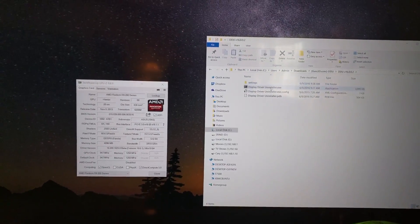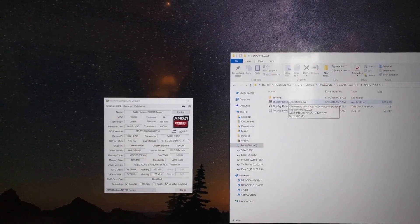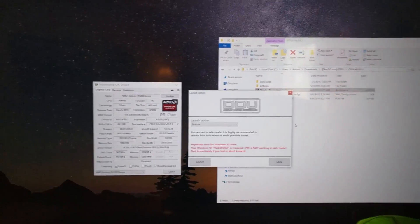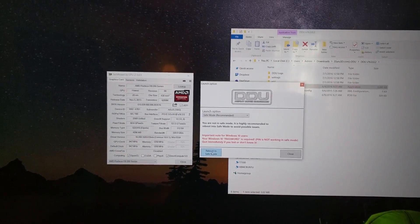What we're going to do first is go to DDU. This is the latest one at version 16.0.0.2. We're going to run that and it's going to probably bark at us and tell us that we want to do it in safe mode. Reboot to safe mode.